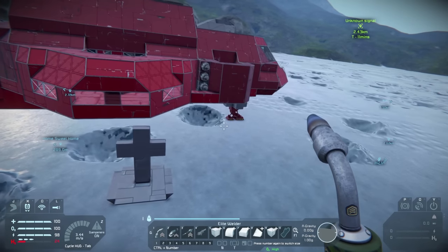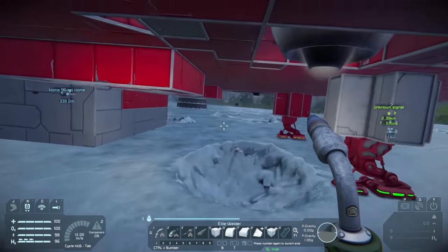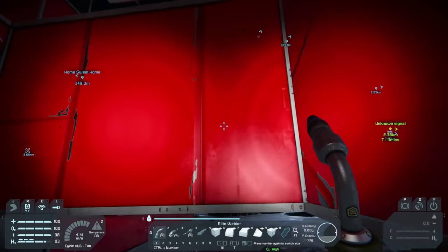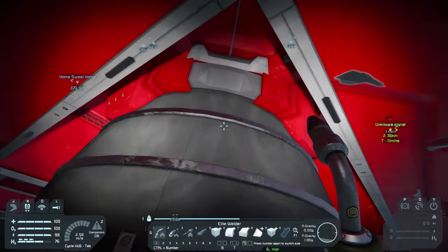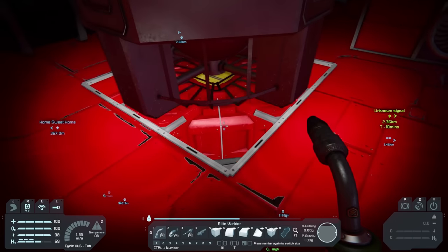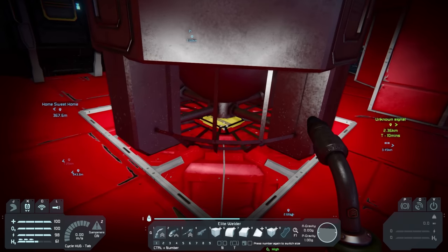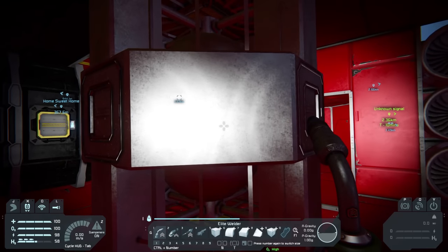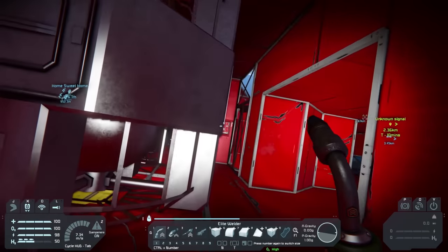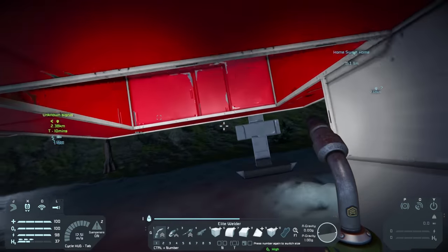Adrian — the same guy who suggested the walls — also gave me another idea for the engines. He suggested that if we remove an engine and place it one block down, then place a conveyor junction on top of the engine, in between the engine and the hydrogen tank, we can also put blocks over here to make this more airtight, so we don't have to do that whole thing with the bulletproof glass. I think that's a really good idea.